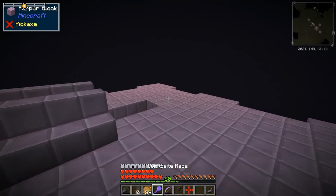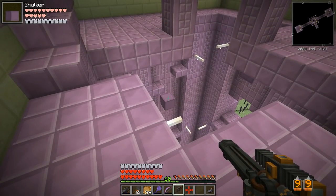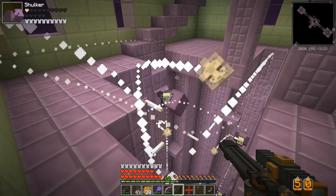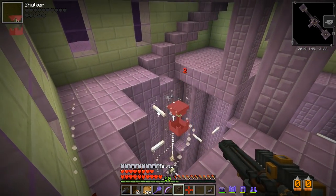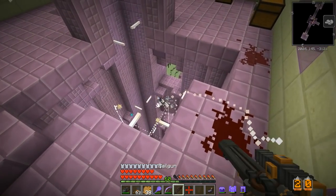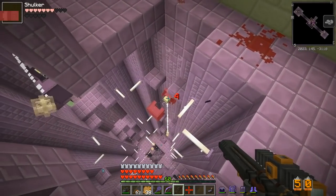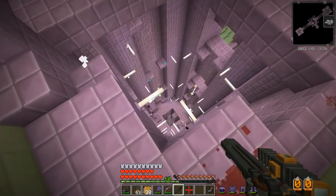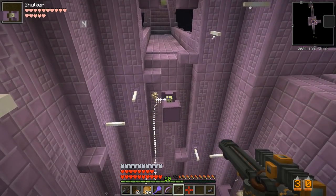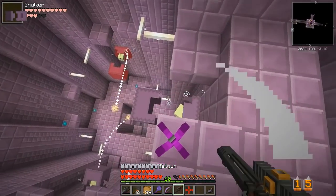I'd really like there to be some guys I could shoot. Let me come in to the city nice and full. Two-shot shulker — one-shot if I can get them in the face. I don't think I'm in that much trouble if I fall because I'm gonna hit with about a million of those things.